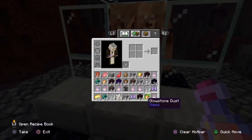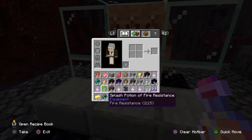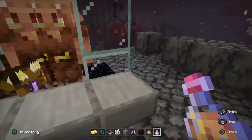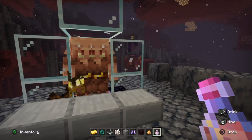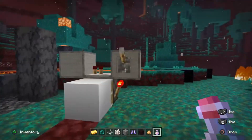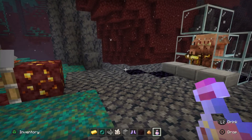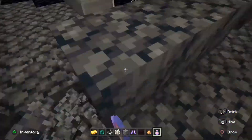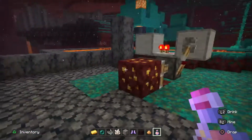Look at all of the stuff you get — a stack of crying obsidian, a stack of leather, two stacks of ender pearls, and all of these fire resistance potions, which are great in the nether. That is why this is the best piglin bartering farm in Minecraft. You can get basically unlimited items — all you need is that useless gold that no one uses anymore. Just give it to them with this on and you'll get unlimited items.